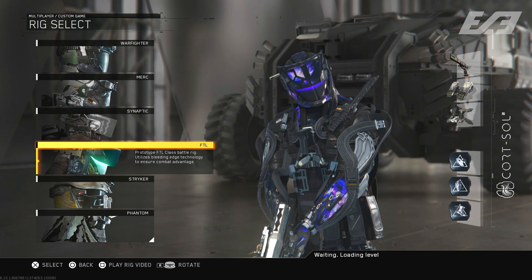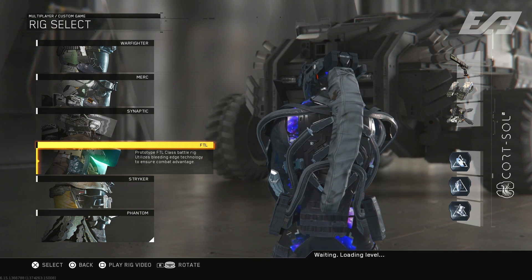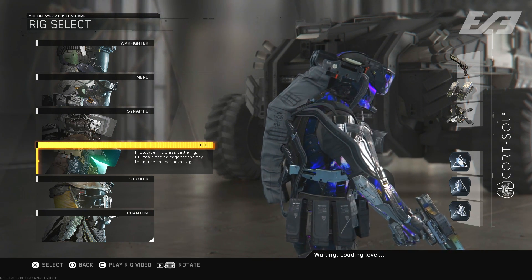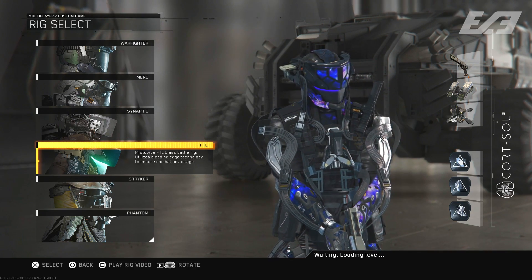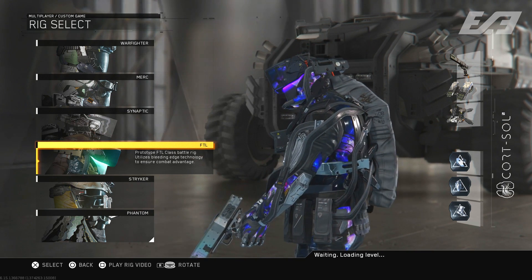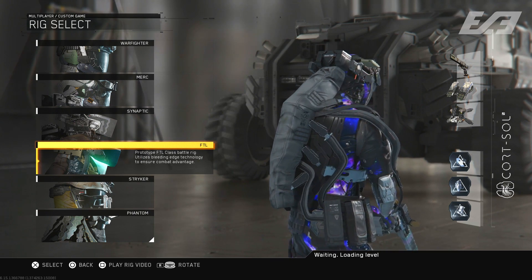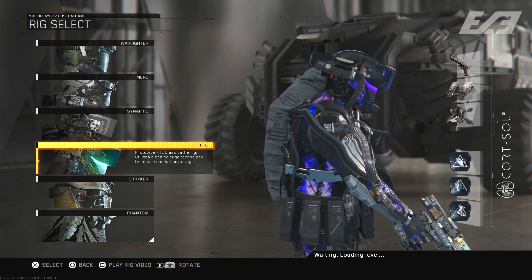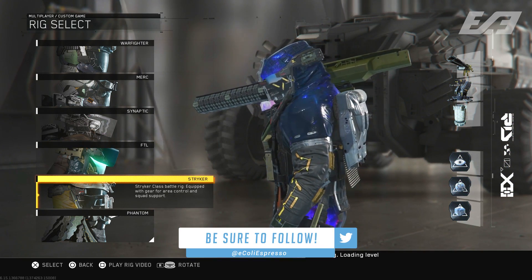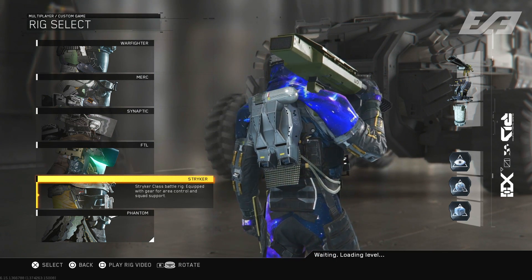It really comes down to which part of black sky is visible on each character's canvas — how vibrant it is and how much it's shown off. Phantom doesn't have all that much canvas on the rig model that shows it off well. Merc, on the other hand, which I think is the best looking, has a lot of that area where black sky is applied, making it look a lot nicer. You can see it in more detail with more pieces that are more vibrant. It really does come down to personal preference.